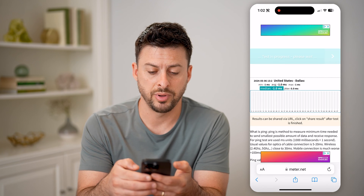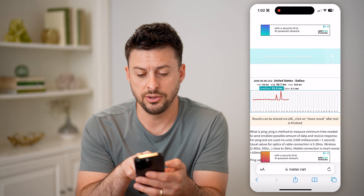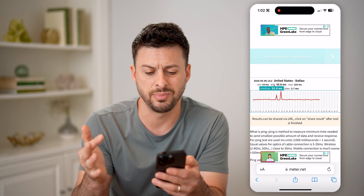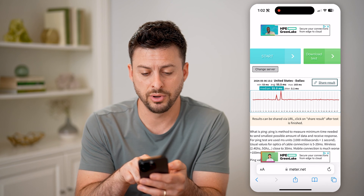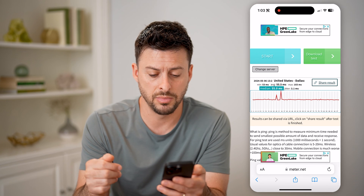Hit start ping test and it will walk you through. So I have United States and Dallas, and you can see the minimum is 53 milliseconds, average is about 55 or 56, and the max is 103 milliseconds. And then the jitter is 3.1 milliseconds.